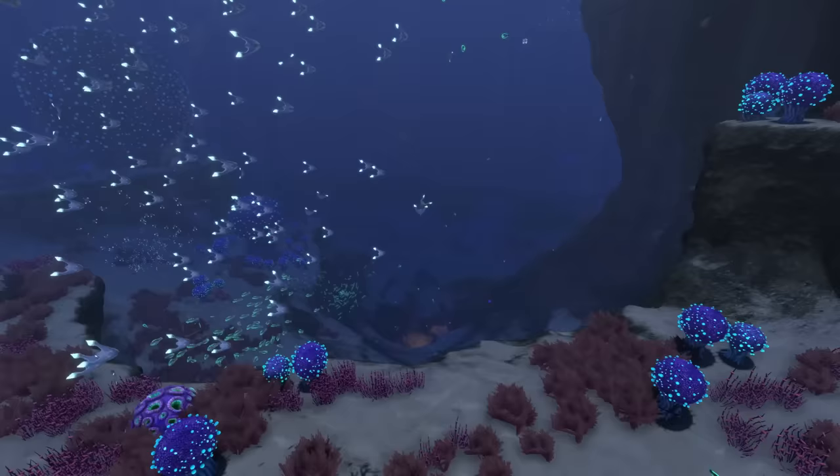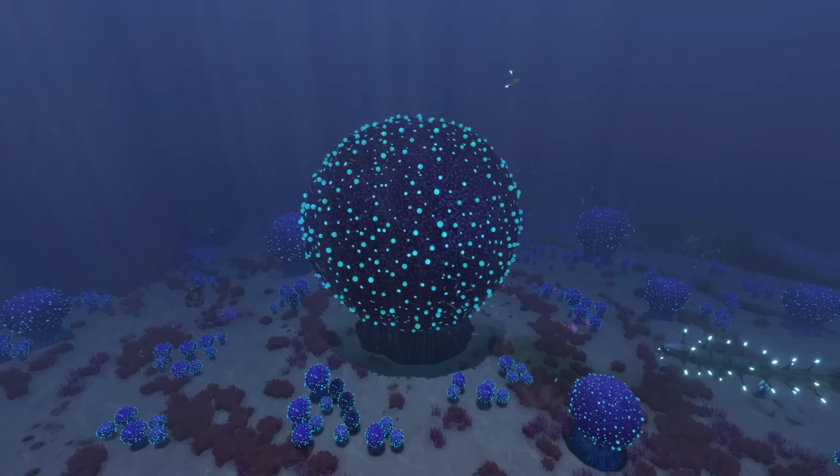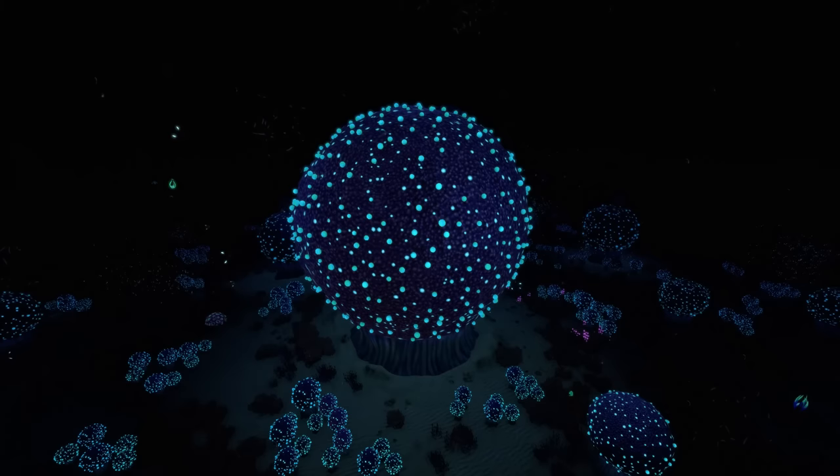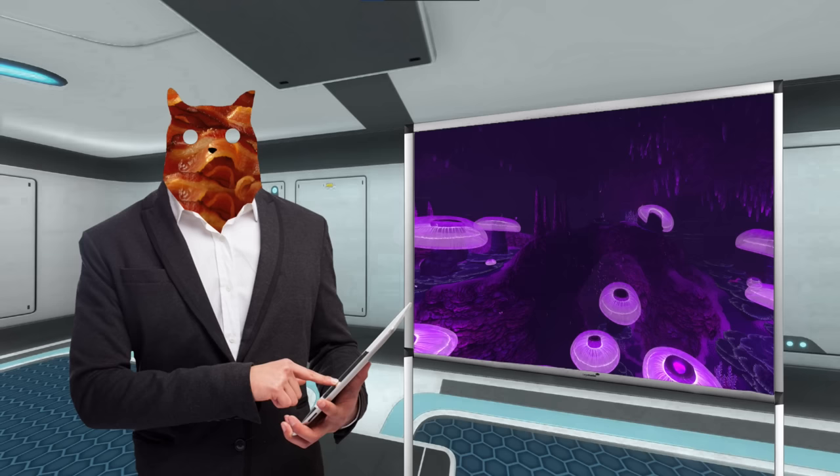Moving up into B tier, we have the glowy balls of the Bulb Zone. This might sound fun at first, and yes, the area is gorgeous at night, but take the hyperaggressive bone sharks of the islands, add the shockingly electrifying ampoules, and you've got yourself a bad time recipe for any inexperienced diver. B tier.